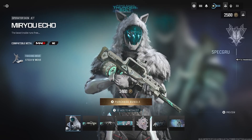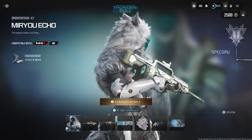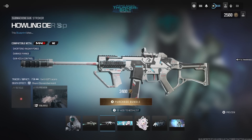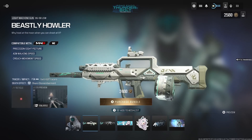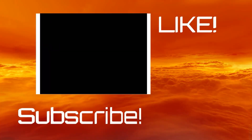Overall, for 2400 COD Points, just for that operator skin alone I'd say it's definitely worth it. This is a unique operator skin — all the Echo Endo operator skins look really lit. The last one that came out was the Vixen. The two weapon blueprints are pretty good too; no crazy effects, but they look good and match the operator skin well. Definitely worth the 2400 COD Points. Hope you enjoyed — subscribe if you're new and like the video. Peace, see you next time.